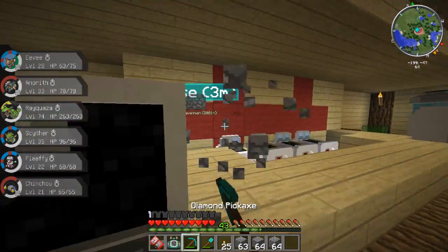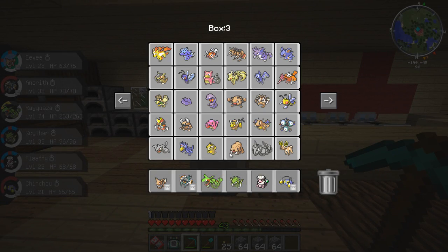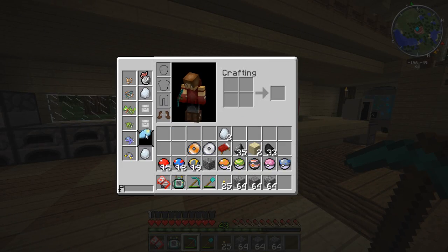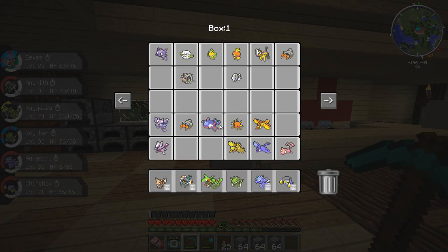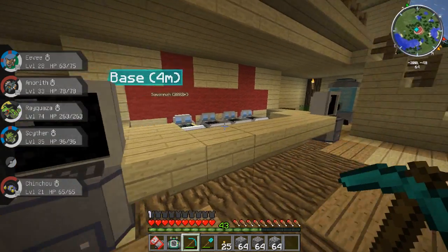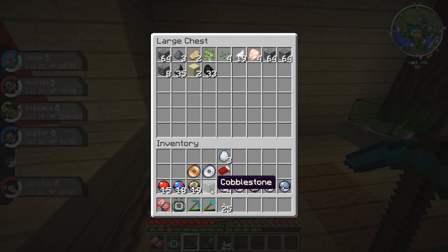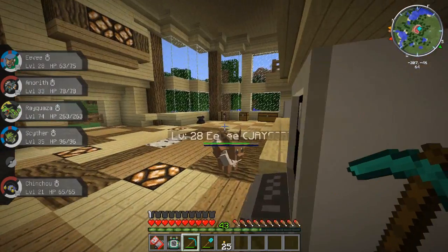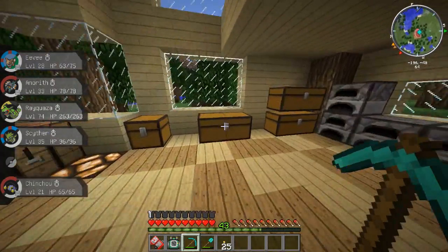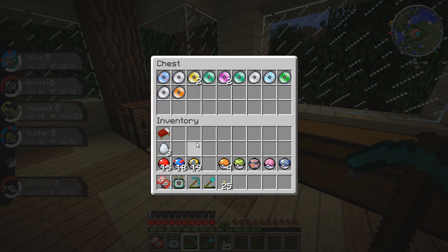Apparently if you give the dragon scale to a Seadra, the Seadra will upon trading evolve into a Kingdra. Now it's not actually implemented in Pixelmon yet - I was looking at the Pixelmon website. It's not actually implemented just yet, but I'm pretty sure they'll be implementing that within the next few updates if they've already got the dragon scale in here. That's really really good news - so we'll be able to get a Kingdra in here eventually.